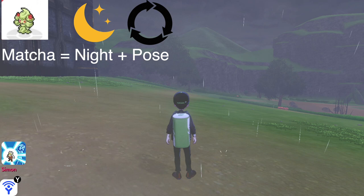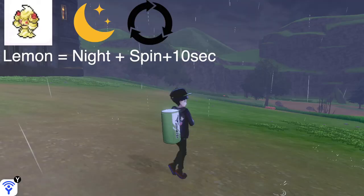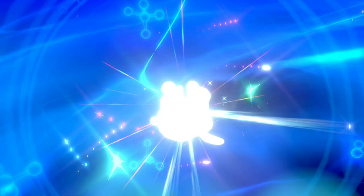For Matcha Cream Alcremie, it needs to be nighttime and you need to spin the left analog stick clockwise until your character strikes a pose, and then you'll get Matcha Alcremie. For Lemon Cream Alcremie, it needs to be nighttime and you keep spinning your character until it starts spinning by itself, but carry on spinning for an extra 10 seconds and you will get Lemon Cream Alcremie.